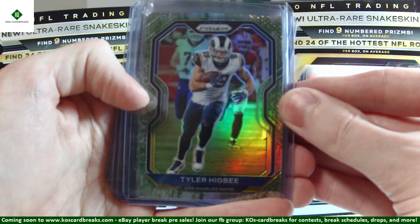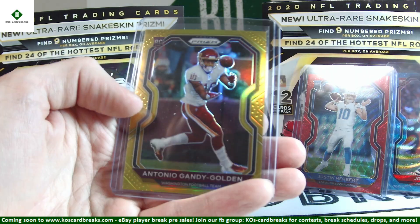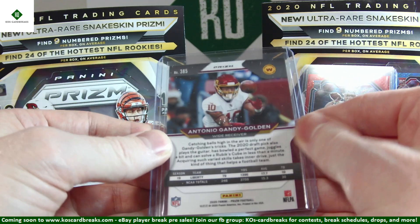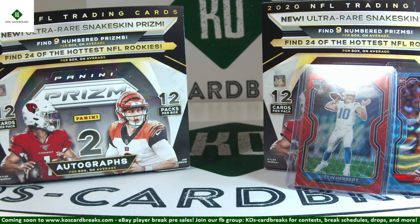Camo out of 25, we got Tyler Higbee. And for rookies, we got Michael Pittman and Anthony Jennings. Gold out of 10, we have Antonio Gandy-Golden — Golden hitting the gold appropriately. Six out of 10. Lots of chrome dust on some of these unfortunately, but I'm trying to get most of that wiped off before we ship them.